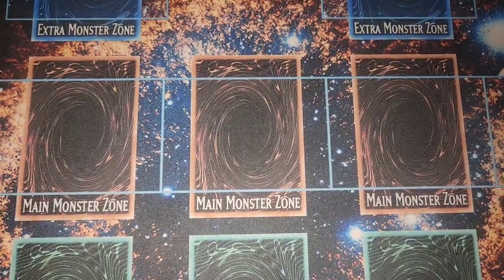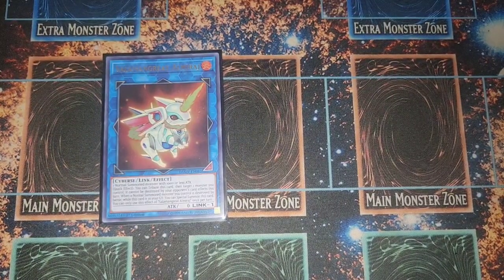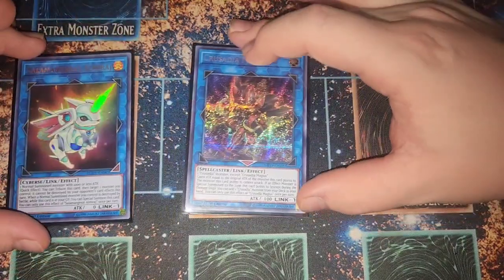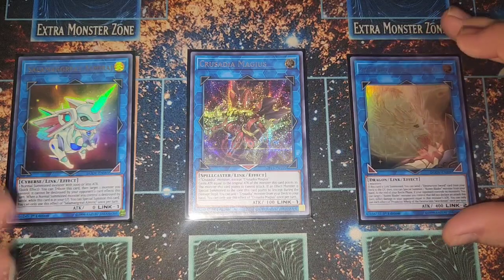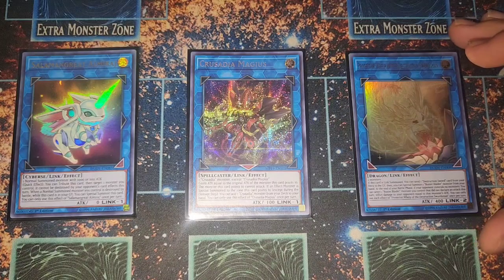Moving to the extra deck quickly — not too many link monsters. We have one Almiraj, one Magius for our Crusadia combos, and one Protector Whelpling. These are all the link monsters you need because for the most part you're going to be synchro summoning and fusion summoning.